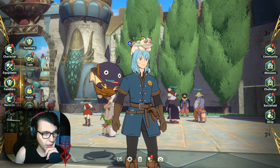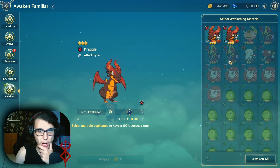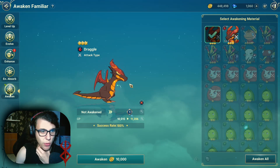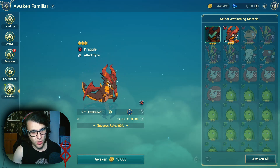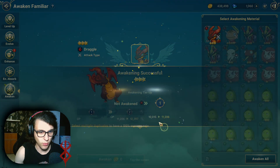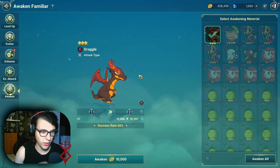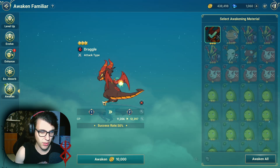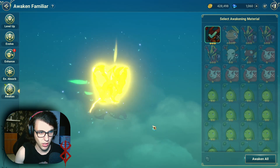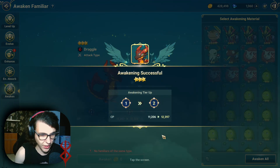But hey, we can try to evolve or awaken one of our Dragos. When you first awaken it, it gets level one and the success rate is 100% — boom, 1.2k more CP. But now if I try to level it up again, it's a 50% success rate. So far I failed twice, kind of unlucky. But I did it! We did it boys!